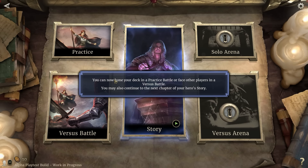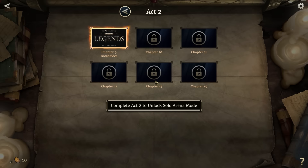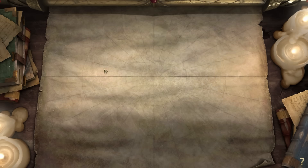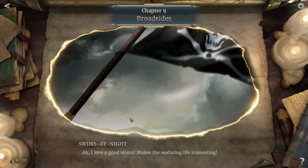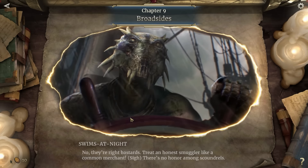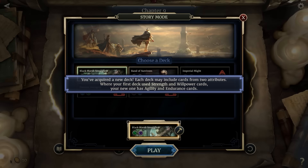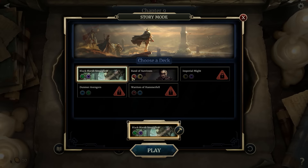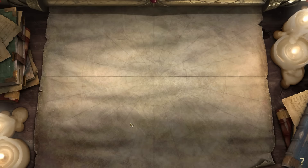So once this old guy in the story stops talking — this is the story, this is versus, this is practice, this is solo arena, and this is versus arena. You have to complete a solo arena to unlock the versus arena mode. What we're going to do is continue with the story — I'm actually on act 2 right now. Once we acquired a new deck, I can choose a deck to play with, so I'm going to go and try the Black Marsh Smugglers, even though I'm playing with them for the first time.